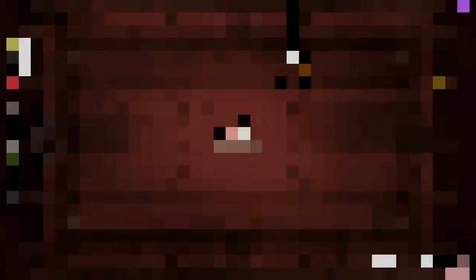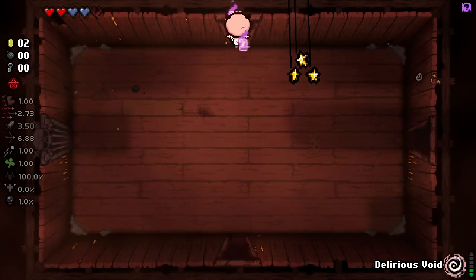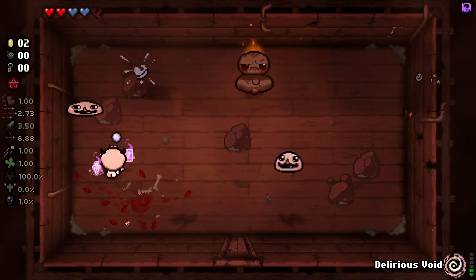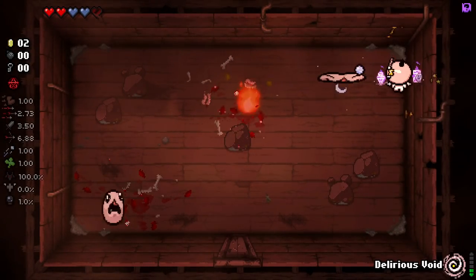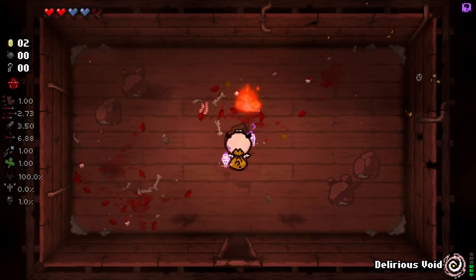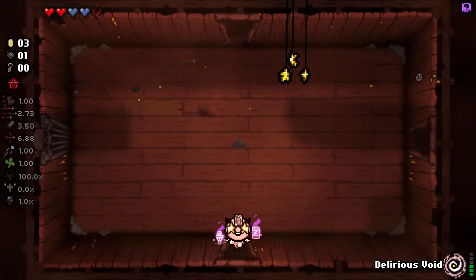A decent first floor. Sealing with the Stars should hopefully help us out going down to the next floor. We get Betrayal and the Tower - one of the two. Hopefully we can actually utilize Void here. I'm not sure what the difference between the Delirious Void and Regular Void is - I think they do have some differences, but it might just be that they work the same as the vanilla version does. We'll find that out as we go along.